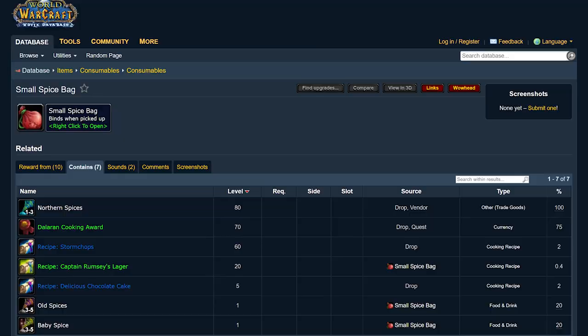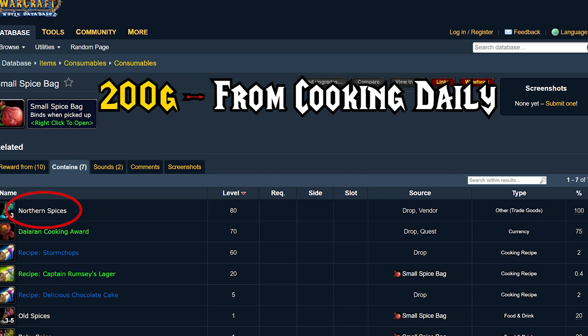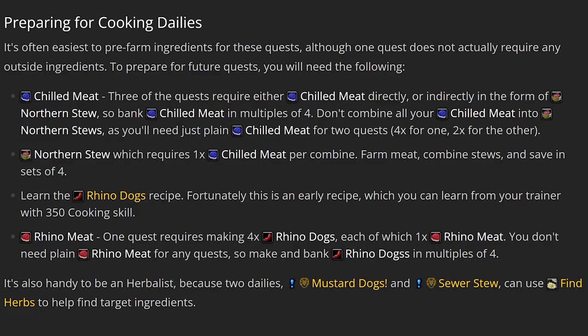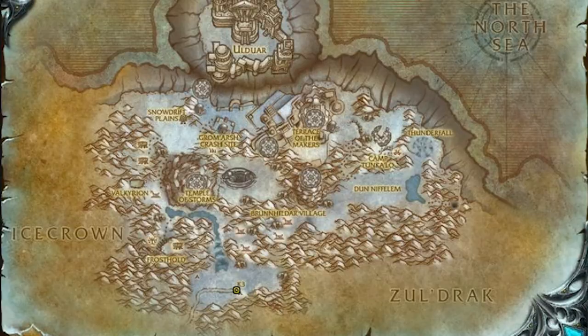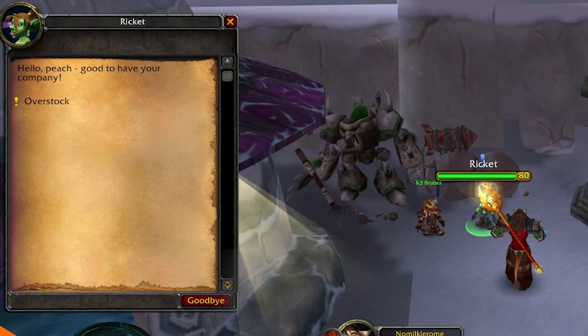Next up, hearth back to Dalaran because it's time for the cooking daily. The cooking daily gives tokens for northern spices per turn-in. I've been making 200 gold on average on my server. Pro tip: I have each of the cooking ingredients pre-saved on my alts, so the daily only takes about a minute.